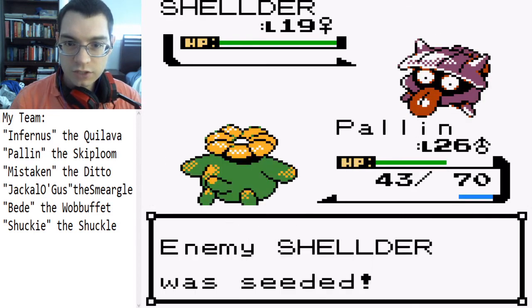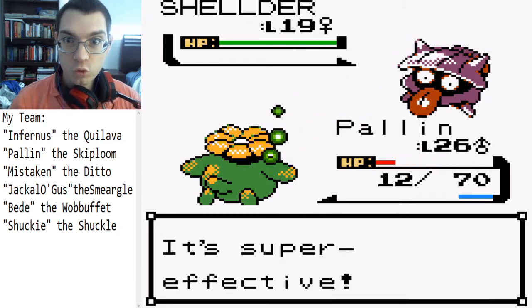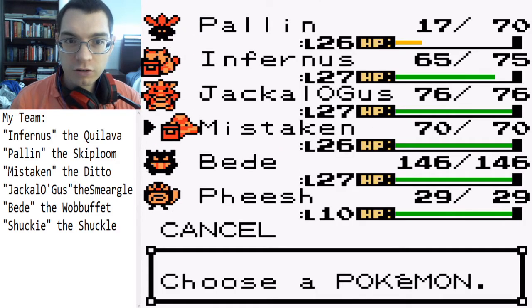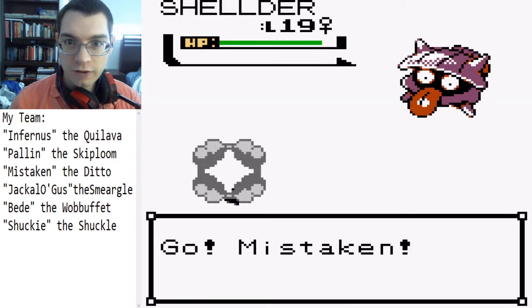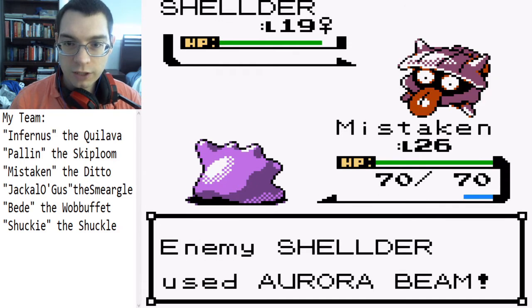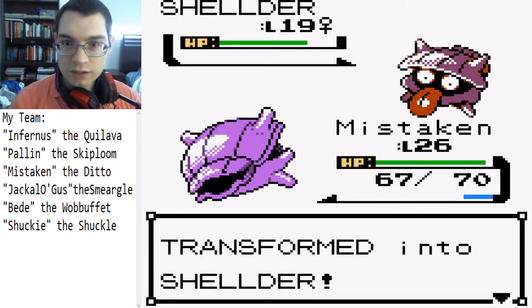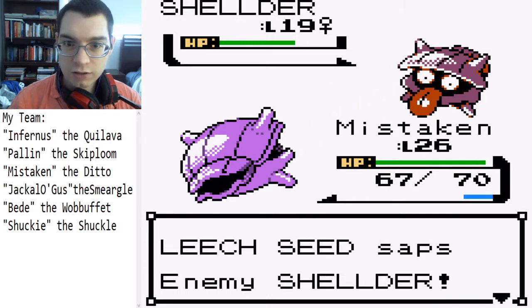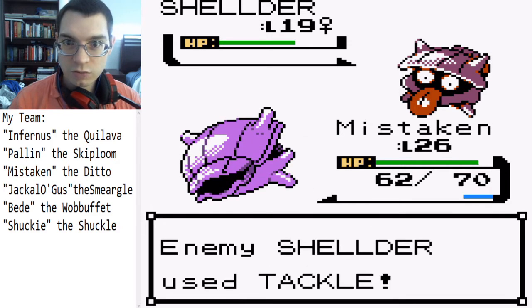Now we have Shellder. Shellder is great at defense — oh dear. Time to switch out. I keep forgetting that Aurora Beam. I'll go for Mistaken since we have a Leech Seed in effect — we can see what this thing has. Aurora Beam should do pretty well against it. Shellder has good special defense but not so much regular defense. That's the only special move it's got.